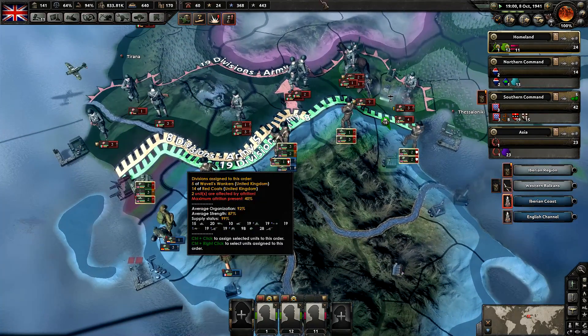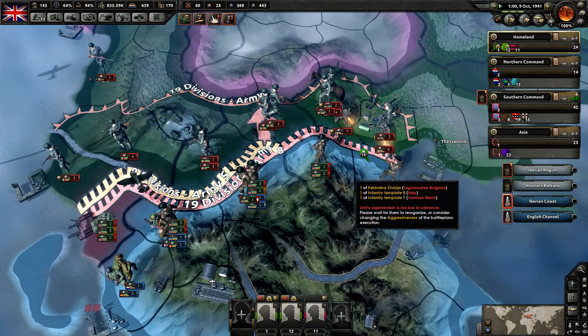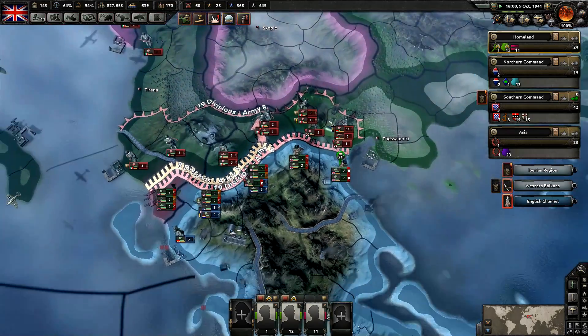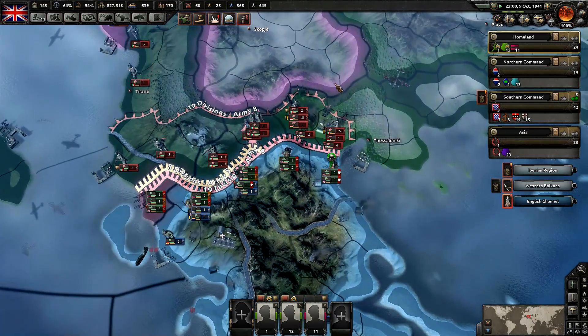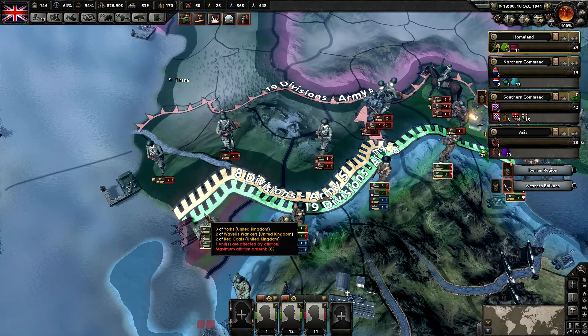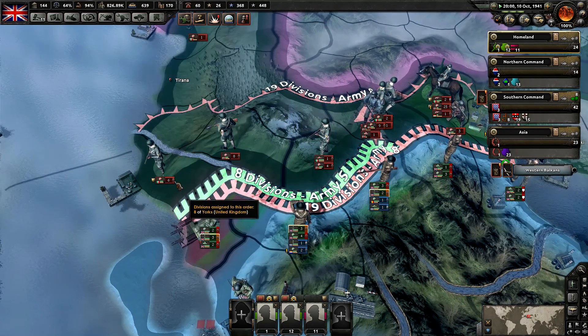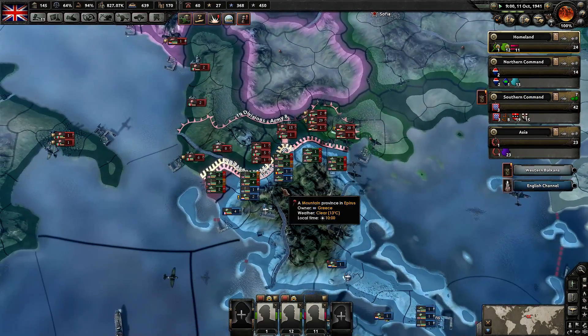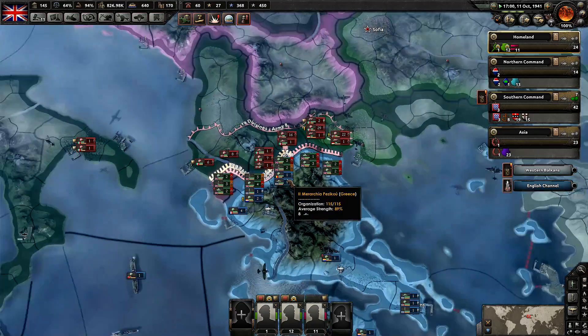It looks like we are secured in Greece — they had to stop launching their offensives, they can't do anything here. Greece is now being held. We could probably actually launch our own offensive — I bet we could maybe push them out of there. But I see a bunch more troops coming over here. We're entrenching up and I don't think they're going to break through here.